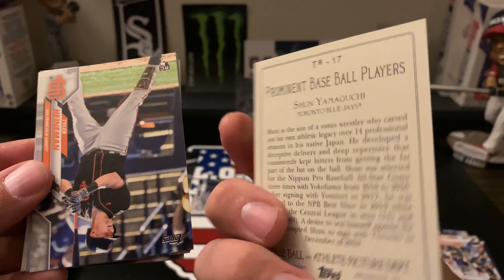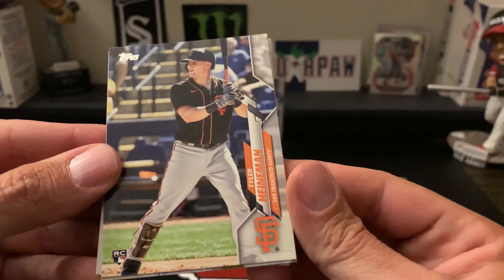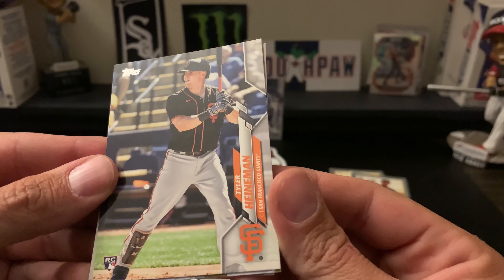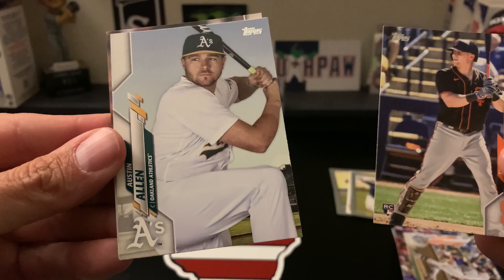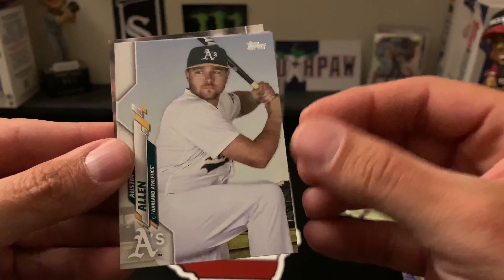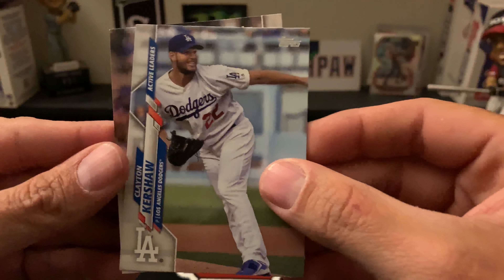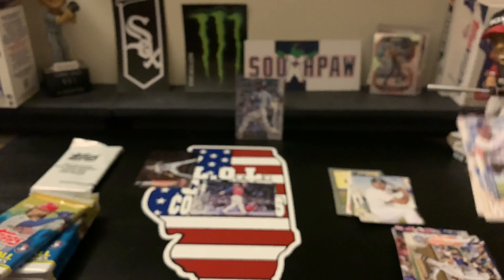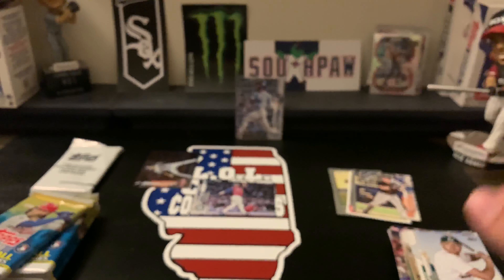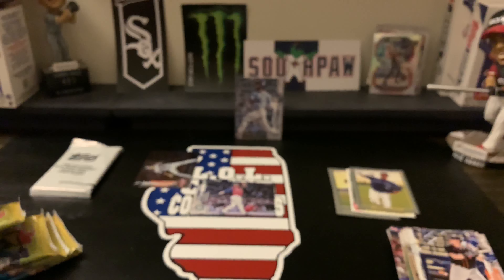We have a rookie card of Shun Yamaguchi on the Turkey Red. We also have a Tyler Heineman rookie card, Austin Allen, Clayton Kershaw, and Rich Hill. All right, four more packs and then we'll get into the player coin card.